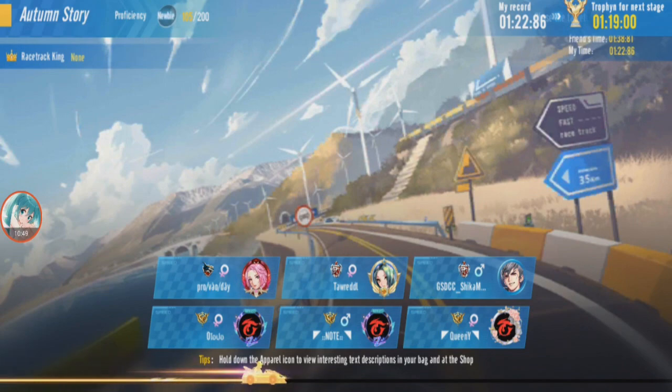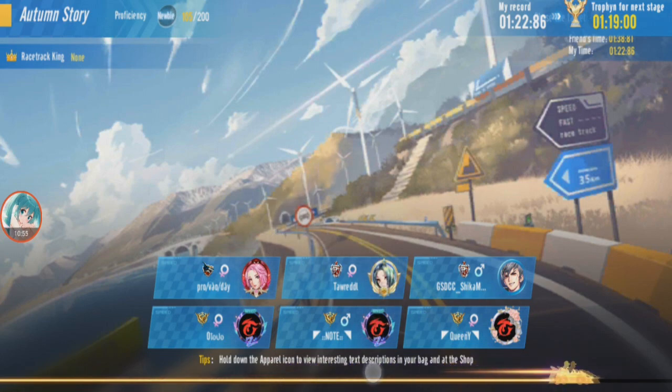Autumn Story — yeah, Autumn Story. Autumn Story only has one acceleration zone, and only this route has it.